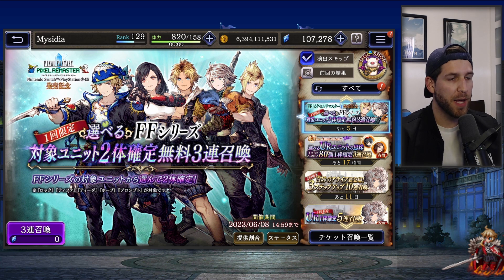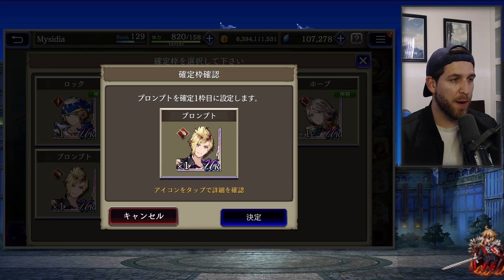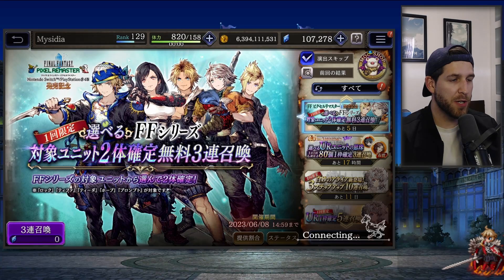This first banner is free — it's the banner where you get the free collab units. You can pick two of the units. Let's click on it and see all the units available. I actually have four of them, so I'll click on Prompto as the first unit I'm going to select.